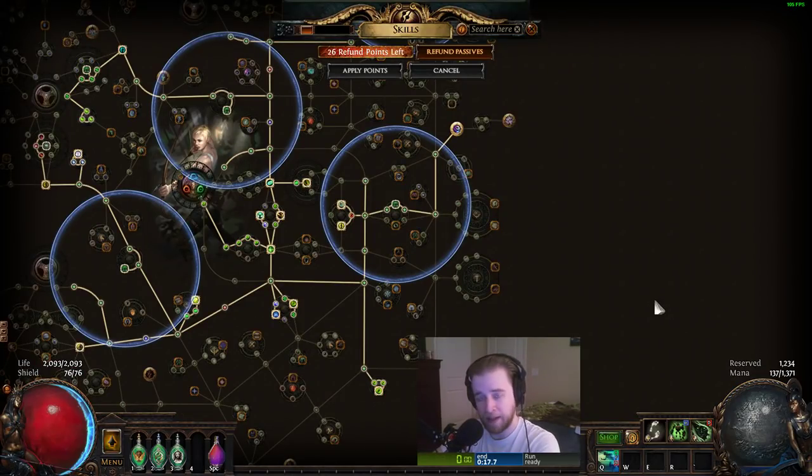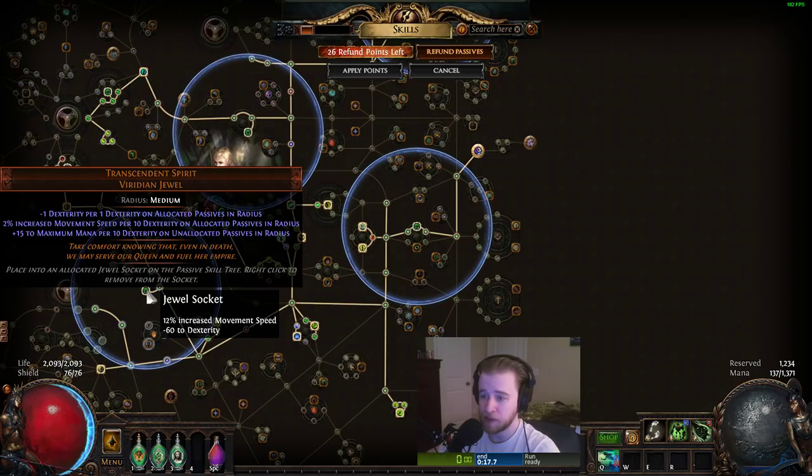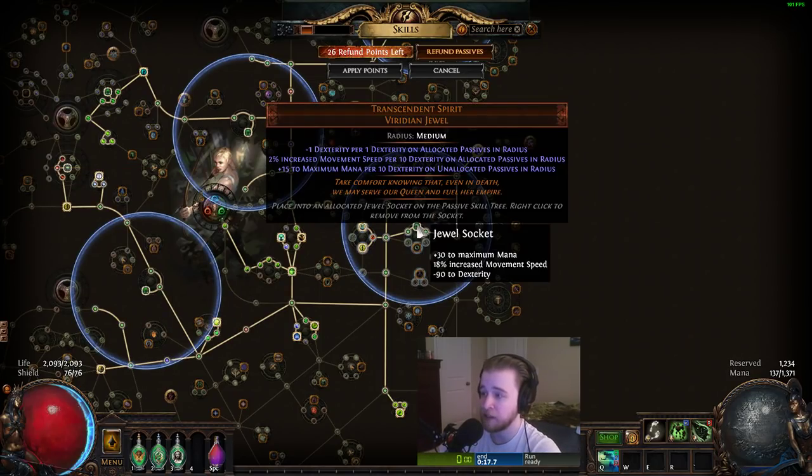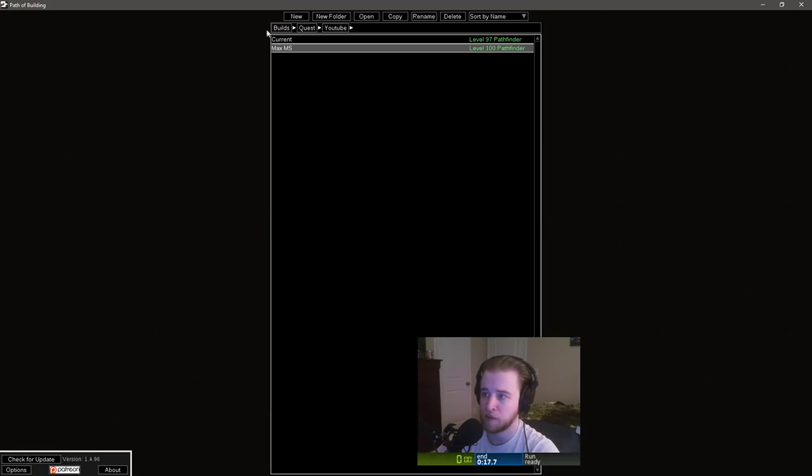Let's talk about what I changed from the past video to get almost 200% more movement speed. The biggest thing is that I had to jump through hoops to get Transcendent Spirit Jewels on Standard League — I knew it was going to be hard, but it was a big pain. These increase your movement speed by 2% per 10 dexterity allocated in the radius of the jewel. For example, this Transcendent Spirit is giving me 23% movement speed total.